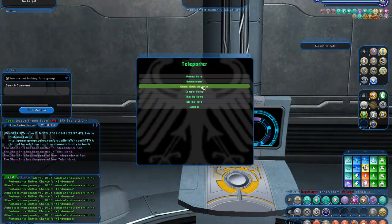The only way to get to Echo Dark Astoria is if you already had a teleport beacon for the original zone in your base. Otherwise, you have to go through a special portal set up in the back of the Ouroboros time zone.